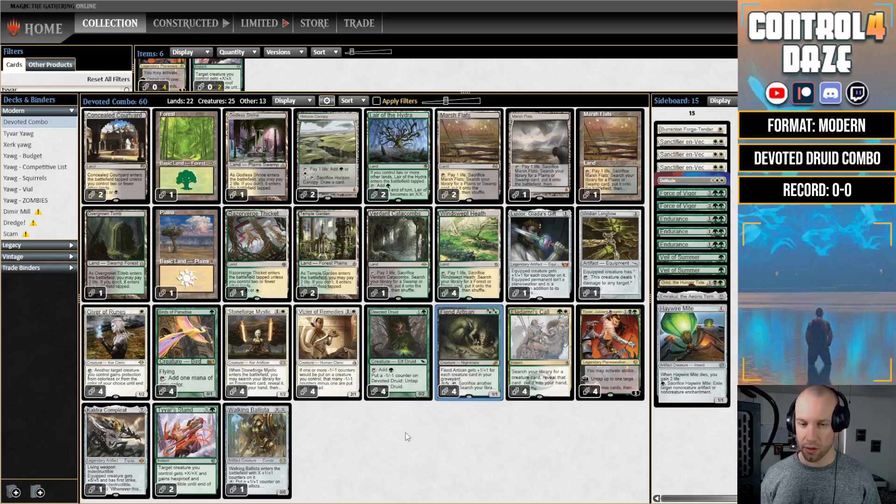So you can combo with Walking Ballista, pumping it up infinitely and then just pinging your opponent down. You can also combo with Lair of the Hydra — just make it infinitely big and attack. You have Giver of Runes to protect your combo, Fiend Artisan to fetch for your combo pieces, as well as Eldamri's Call. Fiend Artisan feels like a relatively new addition, and with Tyvar it's gotten better. It's one of our pet cards as Yawgmoth players.